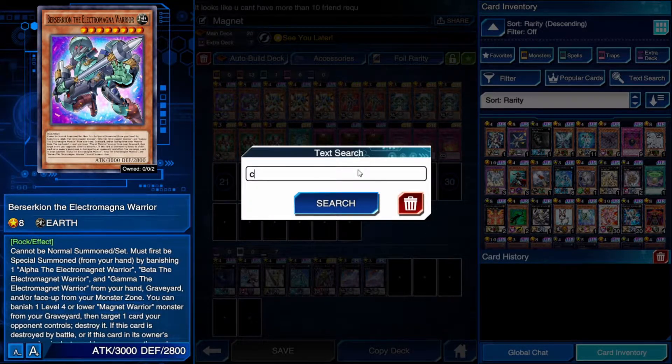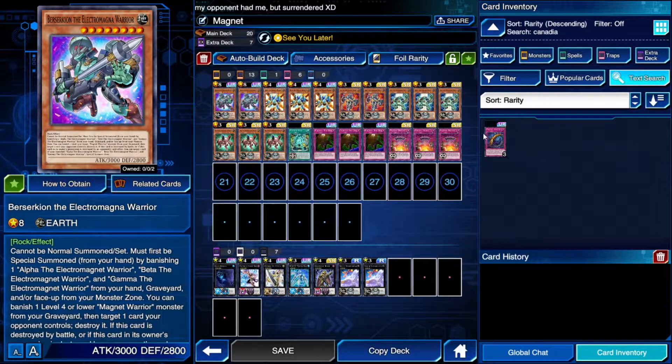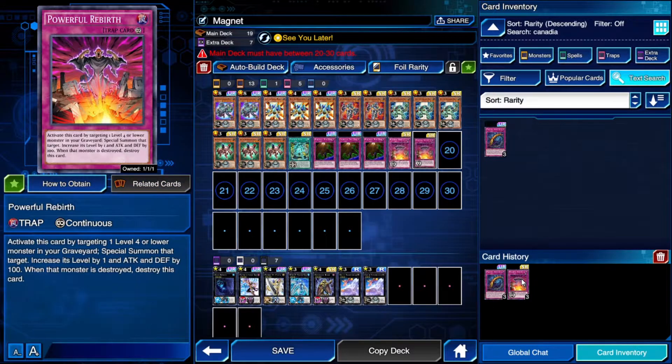Canadia is like a Floodgate but it does target, and it also has a recycling effect — from the grave it can be special summoned as a monster, which can be useful in some situations. You can build the deck that way and it's still a valid decklist, but this is how I play it.